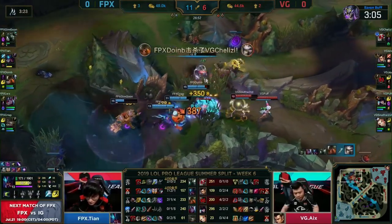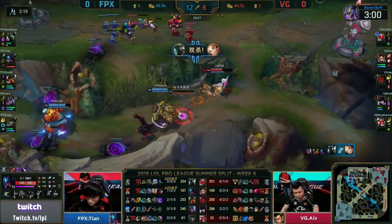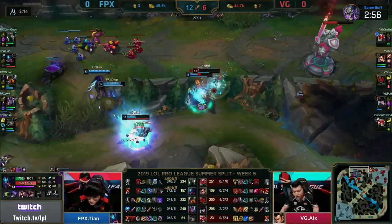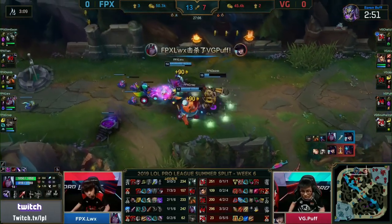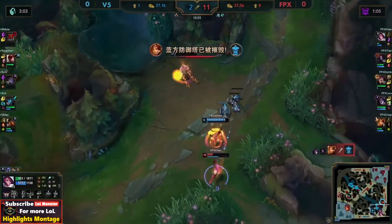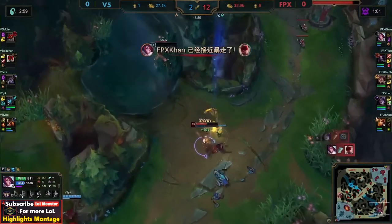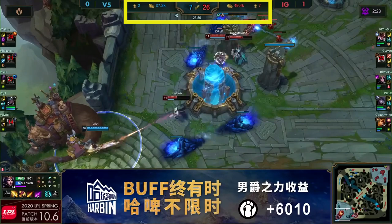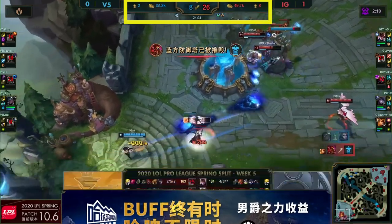The weaknesses of a capture comp are their team fighting potential — if they don't get enough advantages in the early game to snowball, they are destined to fail in the later stages when team fights matter a lot more. This comp also cannot resort to splitting up the map because they may not be strong in the side lanes like a split push comp. So if a team is willing to take the risk of falling off in the late game in return for an early game that can snowball out of control, then capture comps are an ideal choice.